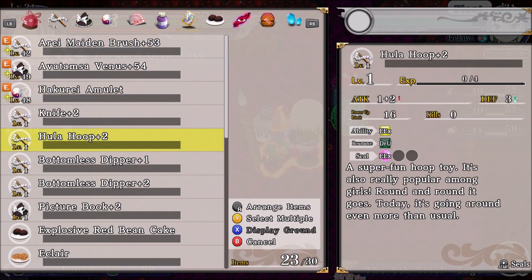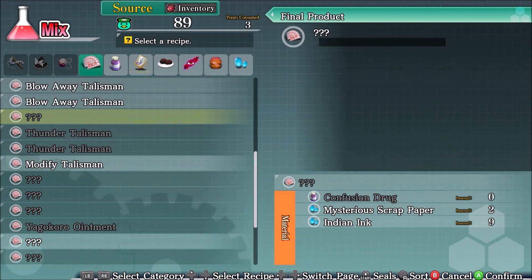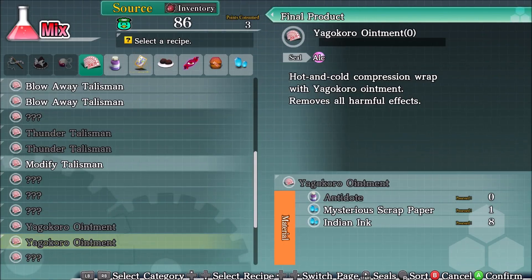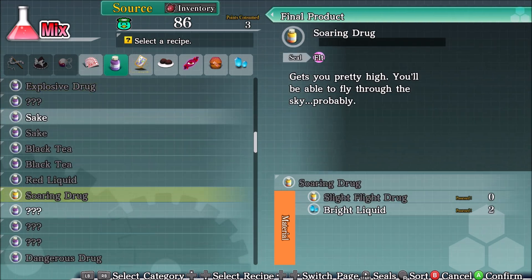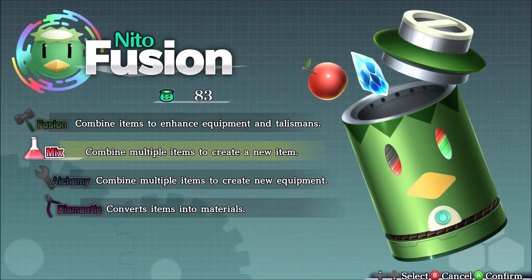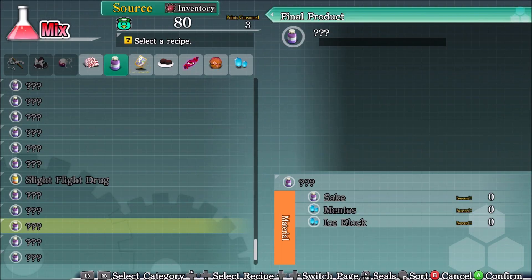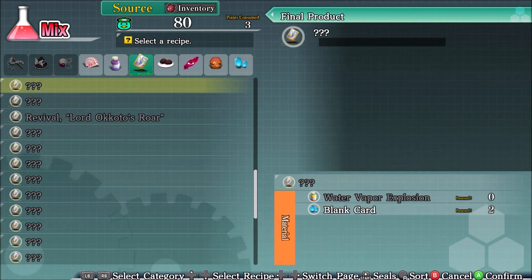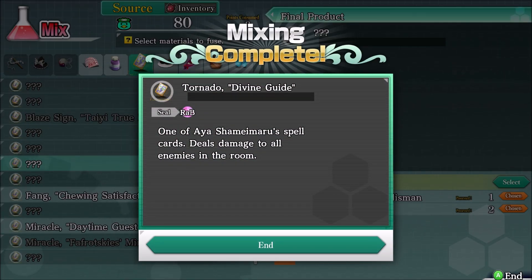We get a hula hoop. Let's do some mixing. Mentos, Soaring Trug, sweet powerful poison. Aya — a card for Aya, essentially.